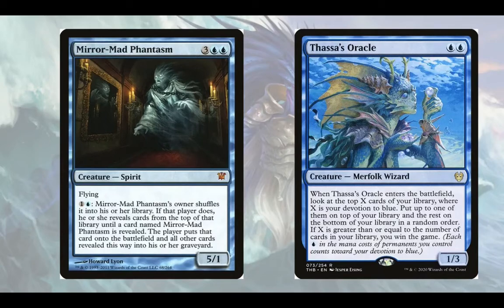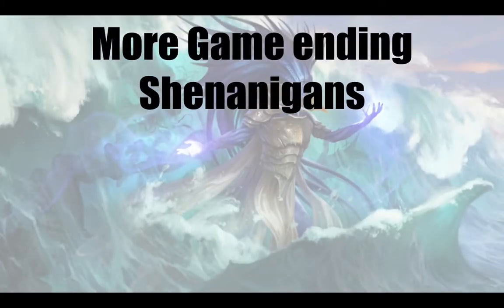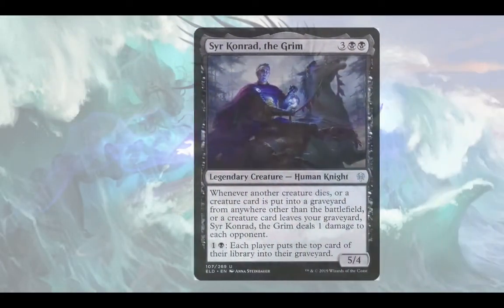Another line is Mirror Mad Phantasm. If we make a copy of the Phantasm and shuffle that card in, we won't have any creature in the deck called Mirror Mad Phantasm because the original copy will be on the battlefield. So we put our whole library into the graveyard including Thassa's Oracle, and then we unearth her and win. The way you copy the Phantasm is by running all the mirror image-type creatures that exist in the game — Spark Double, Stunt Double, and so on.